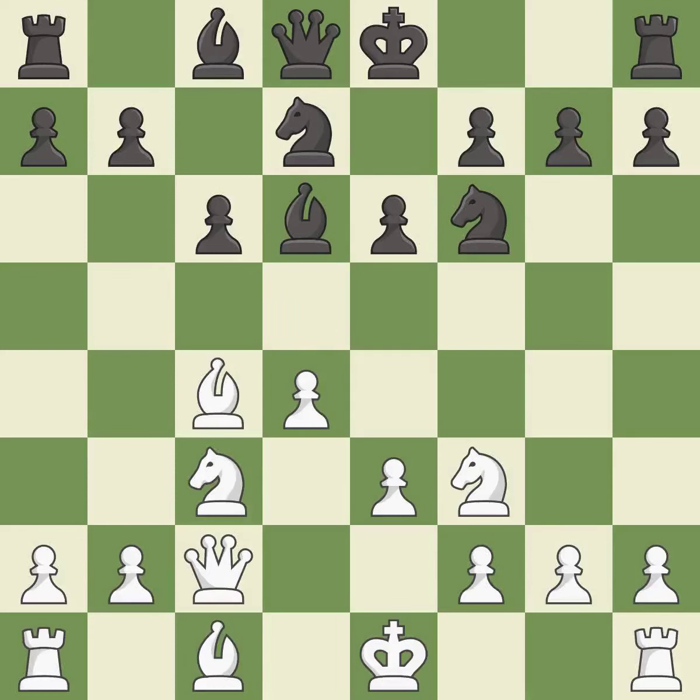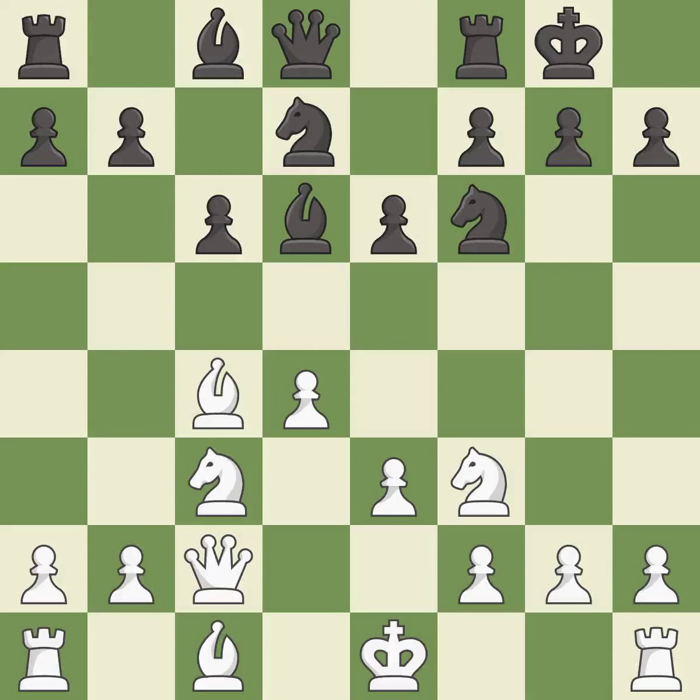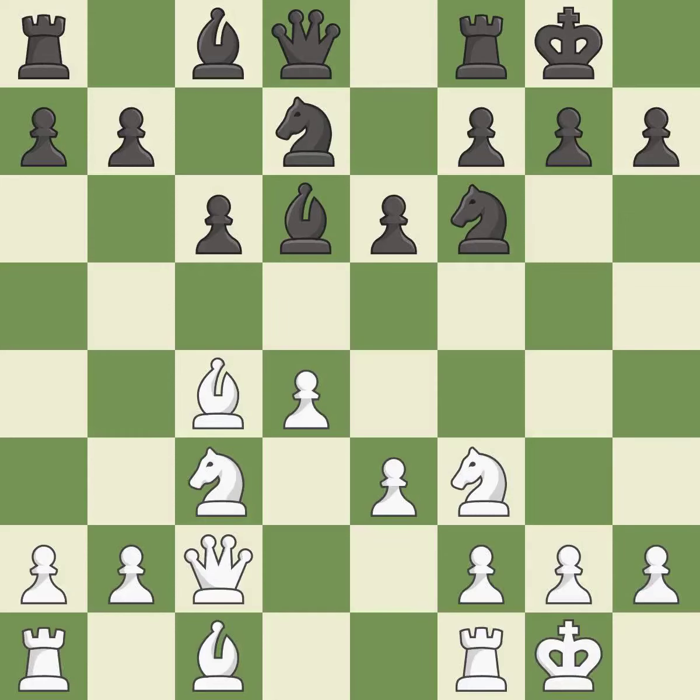Recaptures. Castling gets the king to a safer square, out of the center of the board, while also developing a rook. Castling kingside tends to be safer because the king is further from the center. Castling to the same side of the board as the opponent avoids some of the attacking associated with opposite-side castling.